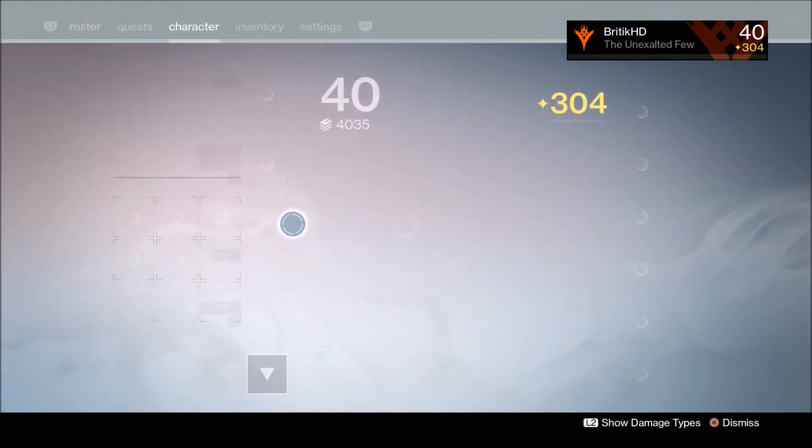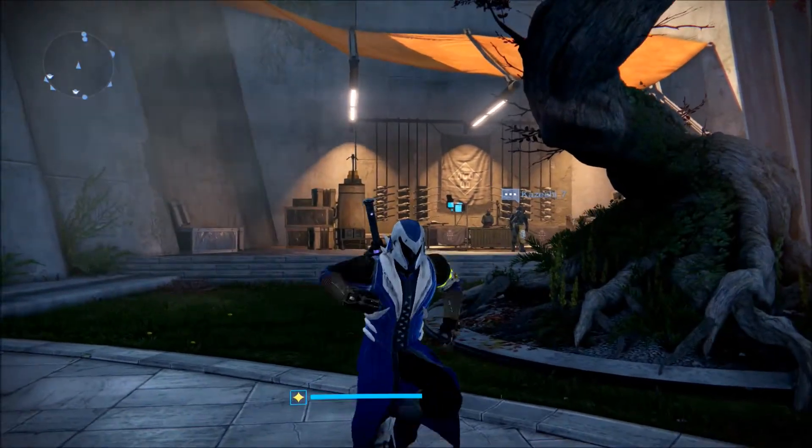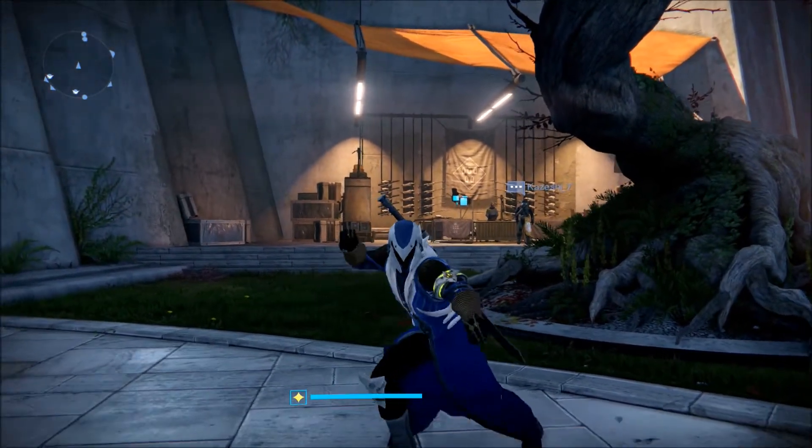I love this weapon so much. The way to get it is from the man right behind me over there in the distance, next to Kazeshi underscore 7.